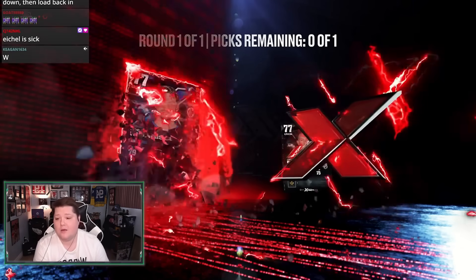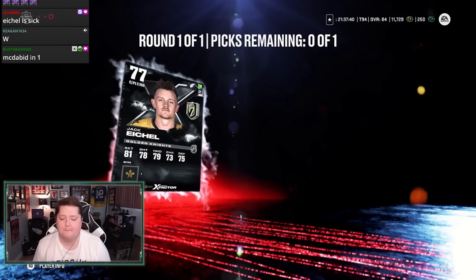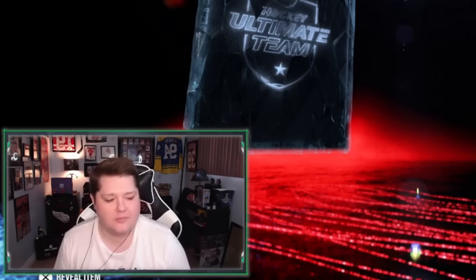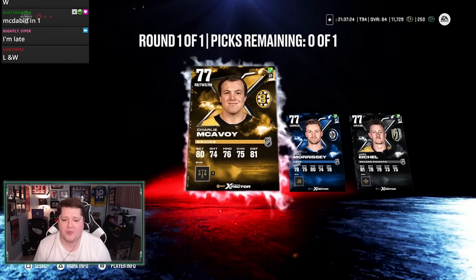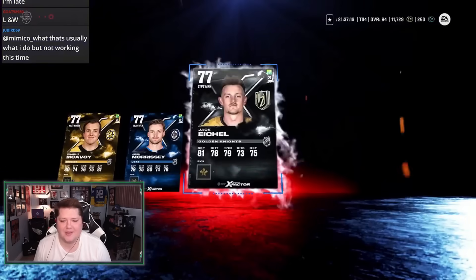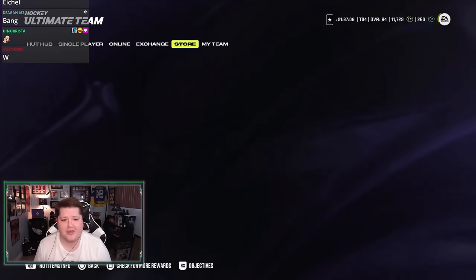Card number two — Josh Morrissey. I'm probably not taking Josh Morrissey, I'm being honest. EA, I've been loyal. I'm a shill — be kind to me back, please, I beg. That's not a bad pack, it could have been a lot worse. But I think in this situation we've got to take Jack Eichel. I don't know if I'm going to use him — I didn't really like him on my main account or my free-to-play team. But maybe I'll try him out because I got to do something with all these cards.